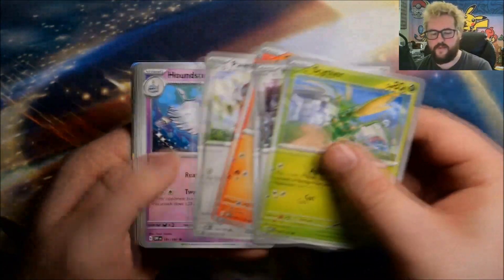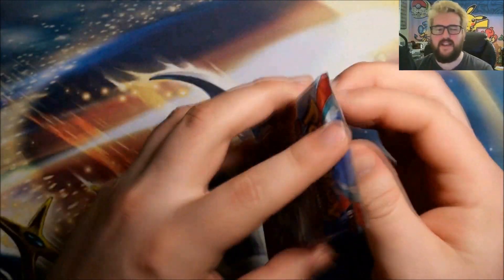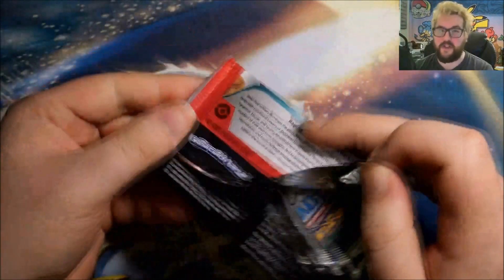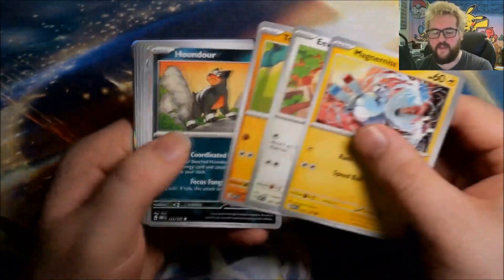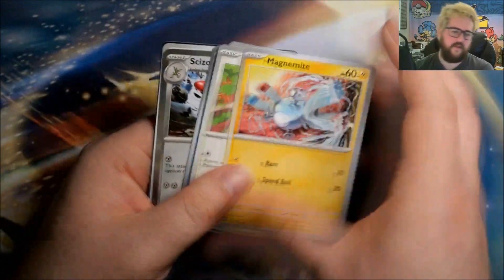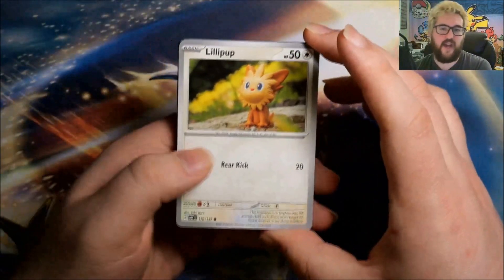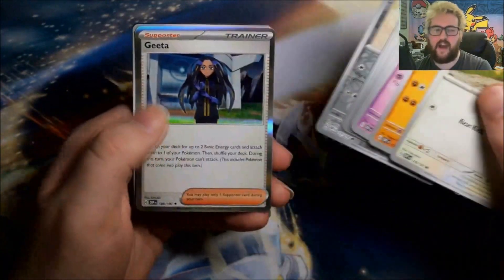Next: reverse Luvdisc, reverse Obelieva, and a foil Toxtricity. Four packs left — I am really hoping for that special illustration rare. If there's no special illustration rare, it throws the whole idea of finishing a set from a case completely out the window, because you'd pretty much need to hit at least one per box. To finish from a case you'd need two boxes with two of them, rather than one and a gold as we've seen from previous sets. Reverse Spoink, reverse Frigibax, and a foil Scovillain. Then: reverse Lilligant, reverse Togedemaru, and a foil Gimmighoul.